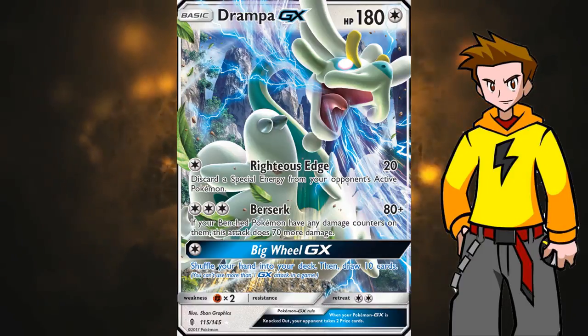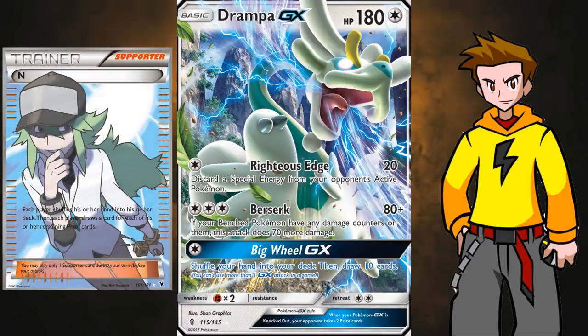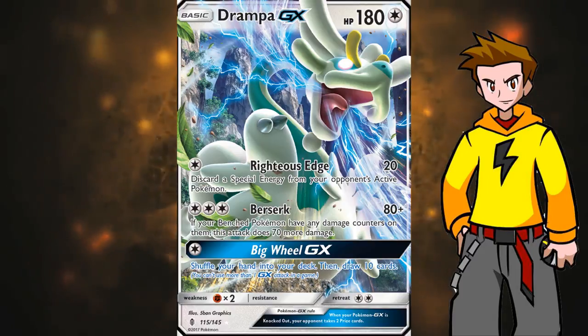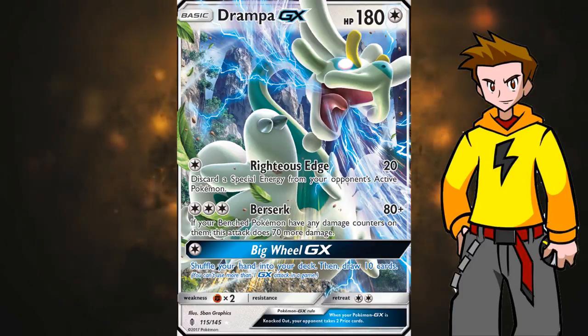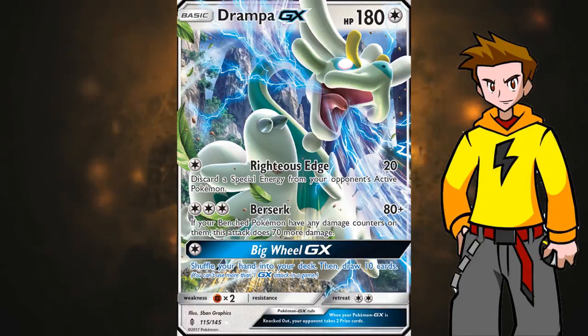Let's check out the GX move of Drompa GX — Big Wheel GX. For a single colorless energy, you shuffle your hand into your deck and draw a whopping 10 cards. It's definitely a great option if you have to top deck or draw dead; you can get back an entire hand for a single energy. I would definitely run 2 or maybe even 3 copies of Drompa GX in your deck. Running 2 is efficient because we have other attackers like Zoroark.